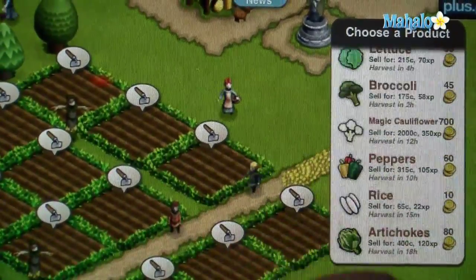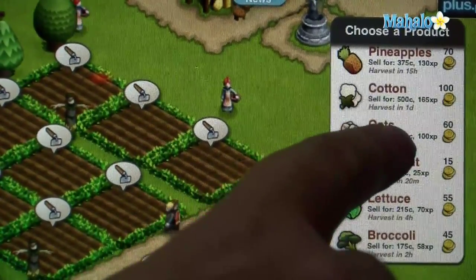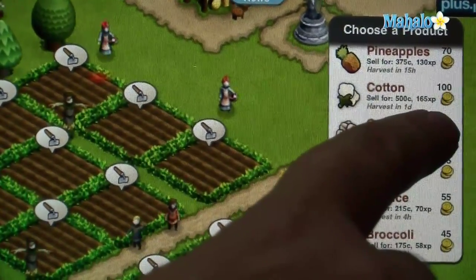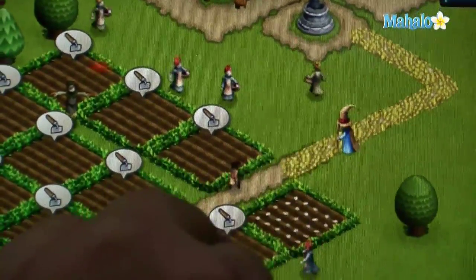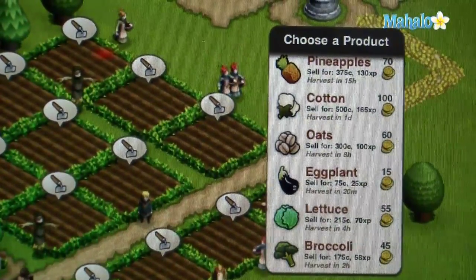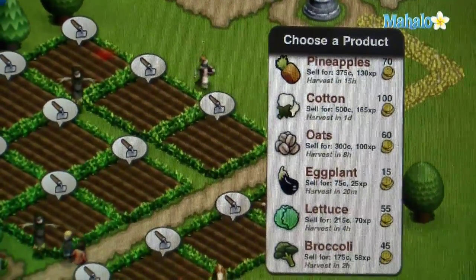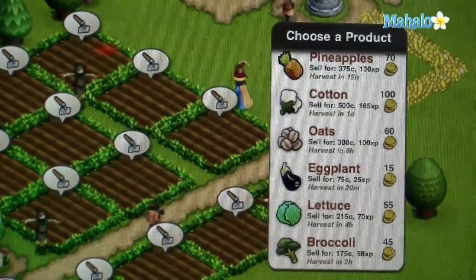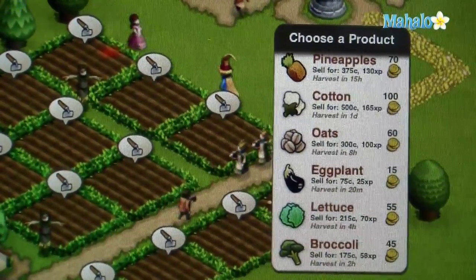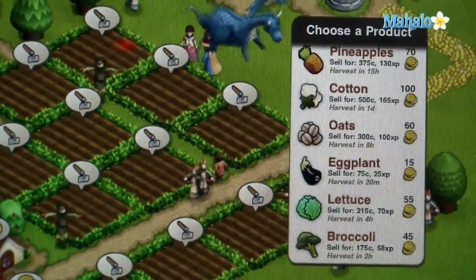You can use those same kinds of calculations with every single kind of plant. For example, let's look at cotton. Cotton costs 100 gold coins to plant and sells for 500, so you make a profit of 400 gold coins every harvest, and it takes a full day. Compare that to 2,600 gold coins per day from magic cauliflower versus only 400 per day from cotton — obviously the choice is clear. It makes more sense to plant cauliflower to maximize your efficiency.